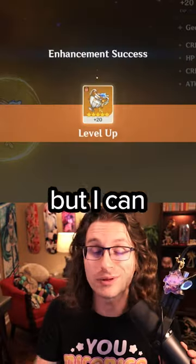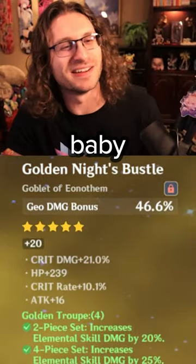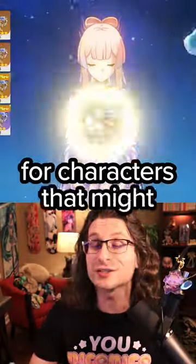I can't show them all to you now, but I can tell you my Albedo is cooking. Yes, dude, let's go! 40 plus CV, baby. Oh, max roll. Fischl's eating well too, and we've got some strong Mara Shusi builds for characters that might use it in the future.